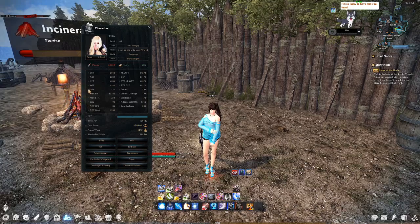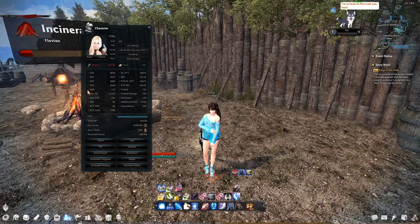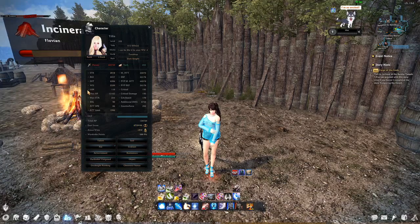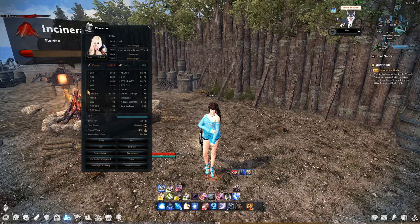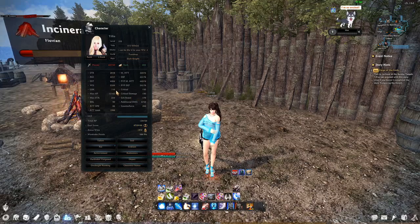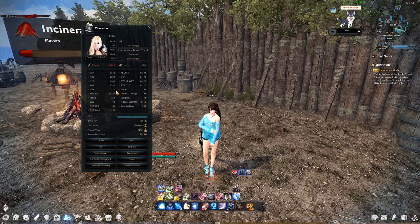Let's move on with the fifth stat overall, and it's actually one that gives even a few veteran players a hard time — and it is Luck. There are two parts to it. The basic luck value is 100; I am at 110, which means I have 10 additional luck.